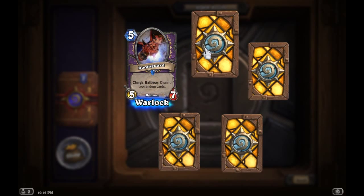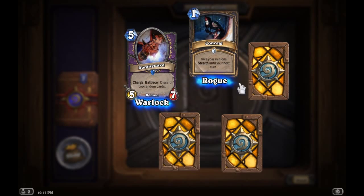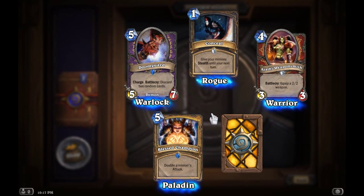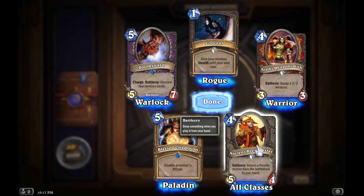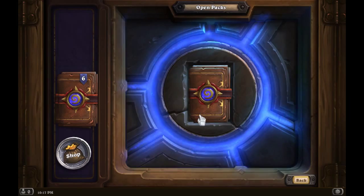Next pack. Doom Guard for the Warlock. Conceal for the Rogue. I don't know how to say his name, but I'm going to say Arathi Weaponsmith. Blessed Champion — that's pretty nice. And the Ancient Brewmaster. I like this character a lot. I've had this minion used on me before, and he can get aggravating. So I'm glad that he's in my deck now.